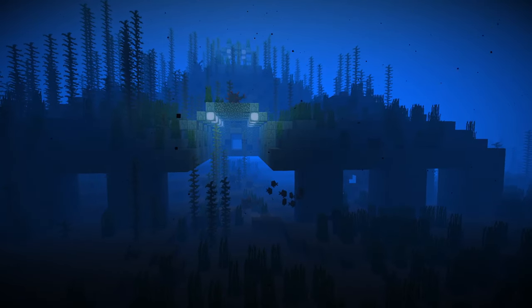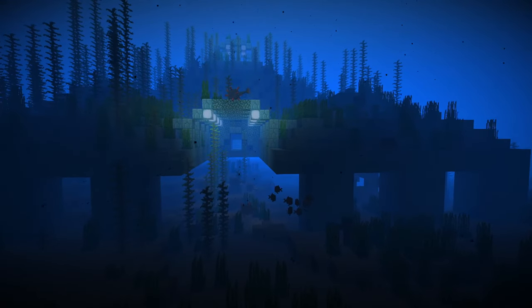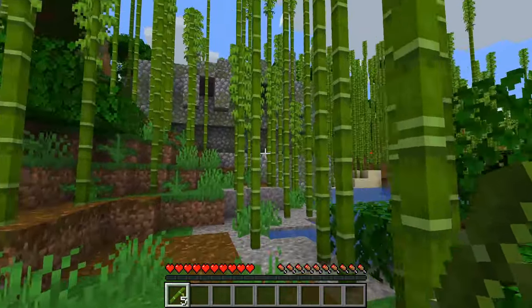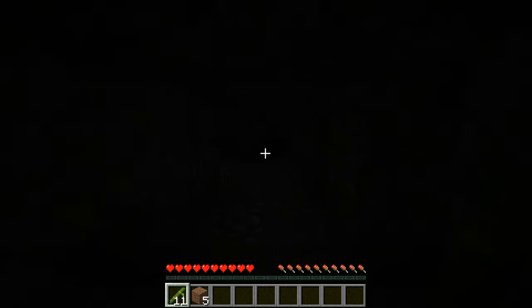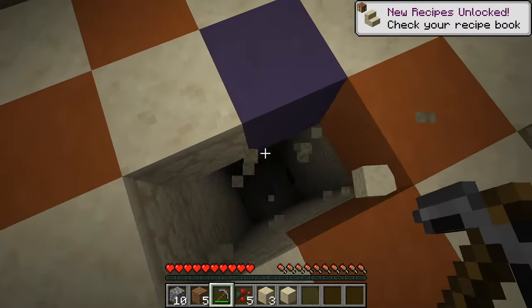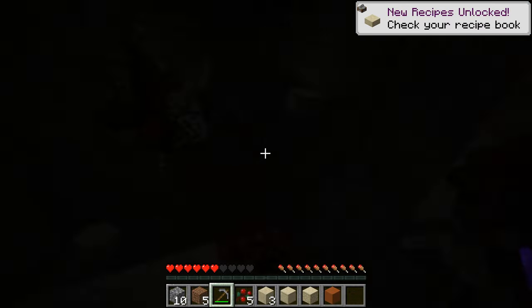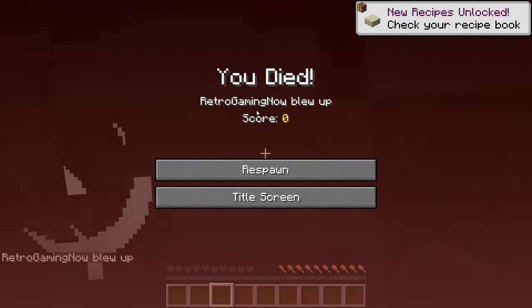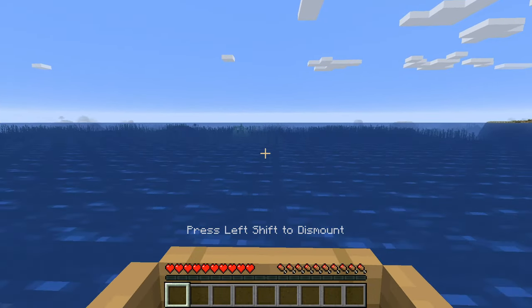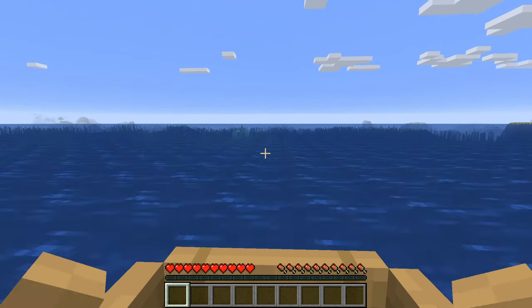Almost every person that has played Minecraft has stumbled upon some of the ancient structures found throughout the world. Perhaps they hacked through a jungle to find a pyramid there, solving a puzzle before getting startled by a booby trap. Or maybe they found a large pyramid in the desert, falling down to find several chests of loot before suddenly being blown up by a TNT trap. Or the more adventurous explorer may have discovered a deep water ocean monument, defended by terrifying ocean guardians.